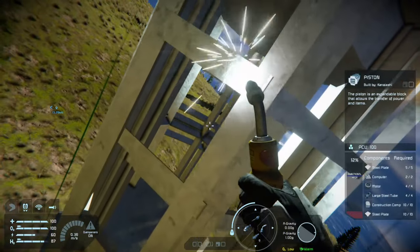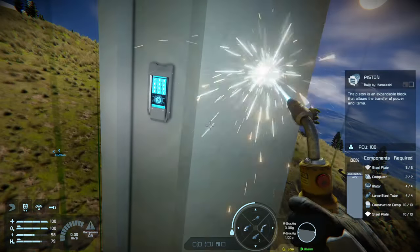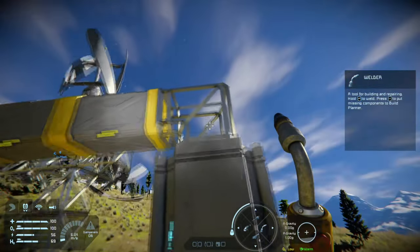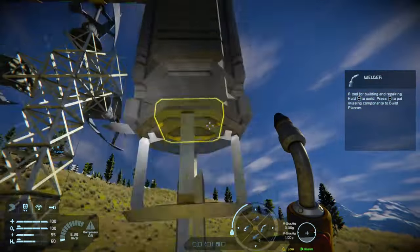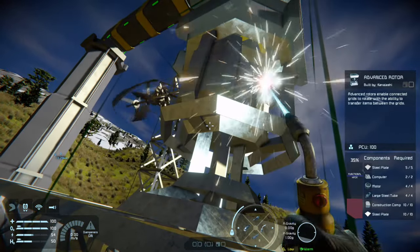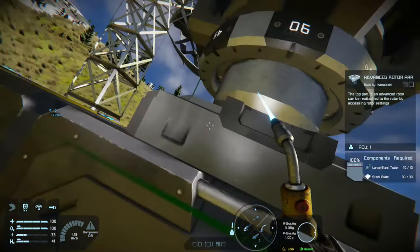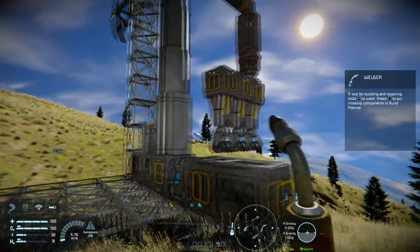I just need to fill up my hydrogen bottle — I'm slowly starting to run out of ice, which I'll have to go get from the top of the mountain. I already have some resources on me because I ground down a conveyor tube. We can use our build planner to get the rest of the materials onto the base for it to build up. Let me get the rotor built — just give me another minute and I'll get this all built up and welded.